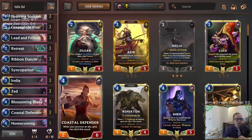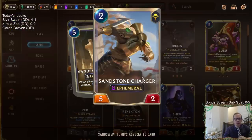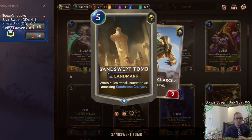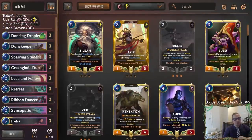Instead of Emperor's Dais, we're actually playing Sandswept Tomb. This is a viewer-submitted donation deck — the person wanted to see how Tomb would do instead of making 1-1s. So we're going to be making 5-2s for each Blade Dance. That costs five mana, but those are some of the key differences with our deck versus the normal Aurelia Azir list.